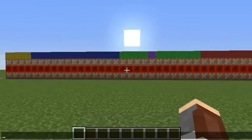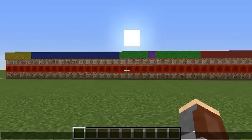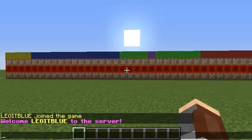Let me join with my alternate accounts onto this LAN world. I'm going to be doing that right now. One thing you're going to notice when my account joins is a little message I set up. So here we go — you can see it: Welcome legit blue to the server.